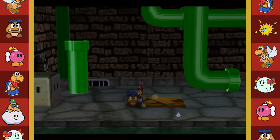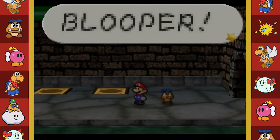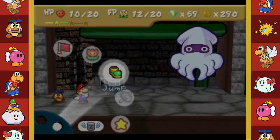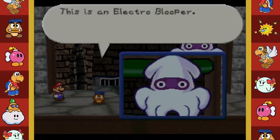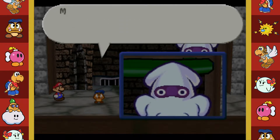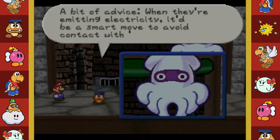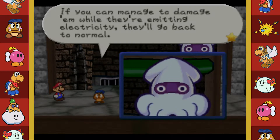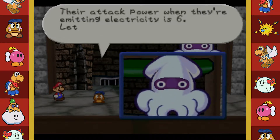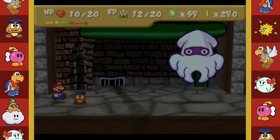We can get in there - let's go left first. There's a Blooper again - is this a bigger Blooper? Let's tattle on it. This is an Electro Blooper! Electro Bloopers are electro charged - HP 50, attack 4, defense 0. When they're emitting electricity, avoid contact. If you can damage them while they're emitting electricity they'll go back to normal. Their attack power when emitting electricity is 6 - let's be careful!